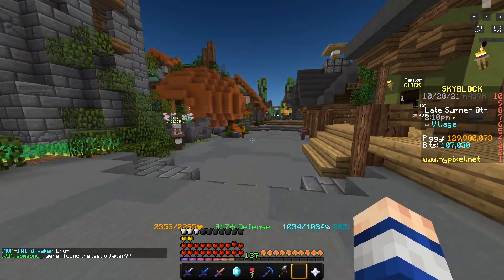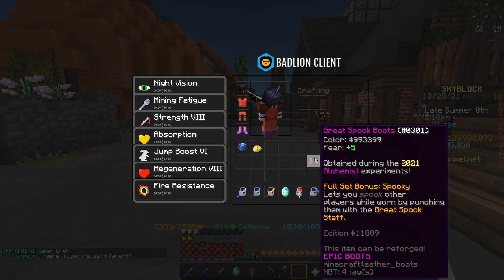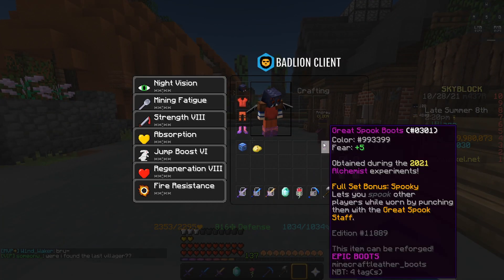I've already gotten the boots. The boots right now — the Great Spook Boots — give you plus 5 fear, a new stat in HyperXL Skyblock. It also lets you spook other players who are warned by punching them with the Great Spook Staff. What does this mean? I have no idea, but it is going to be interesting.